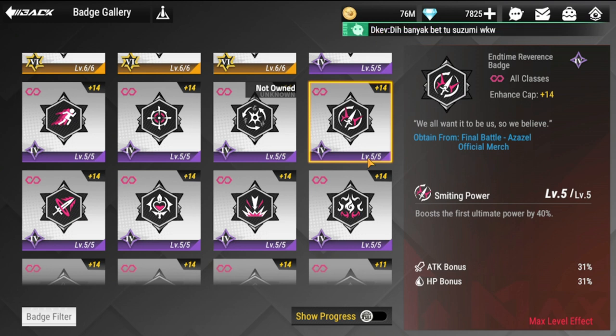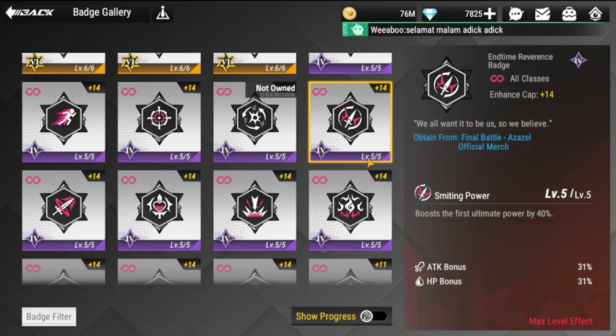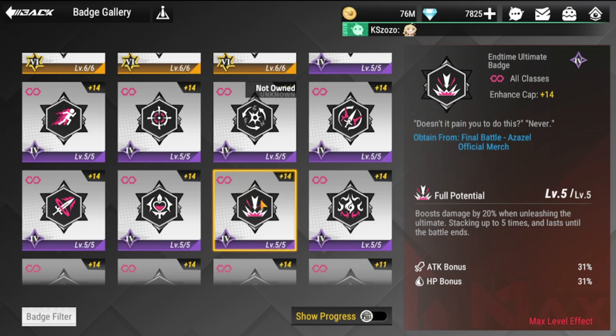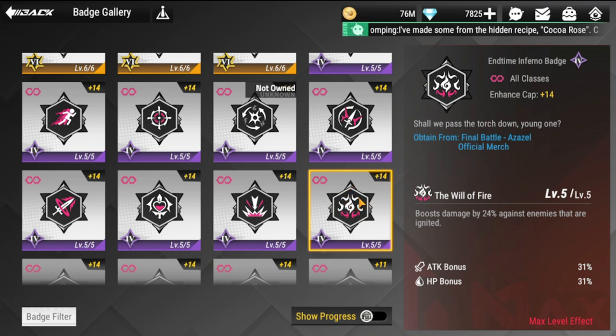End Time Reverence is also one of the best purple badges you can use. The figures that can use this are Vaserwin, Santha, Kane, Yuna, Norris, and Ryoma — take note of that. Some purple badges have very good value even for end game. Next is End Time Ultimate — I'm actually using this with Zarola. I think this badge is very good for her, and I only recommend it for Zarola at the moment.